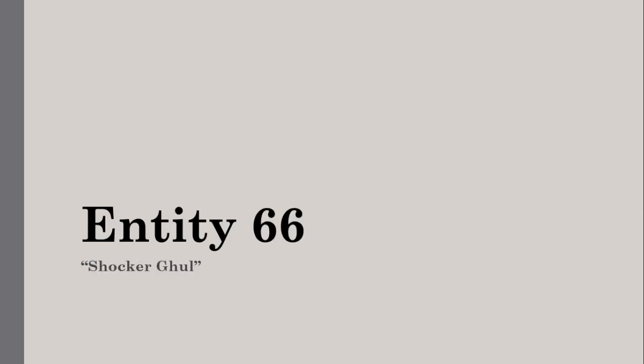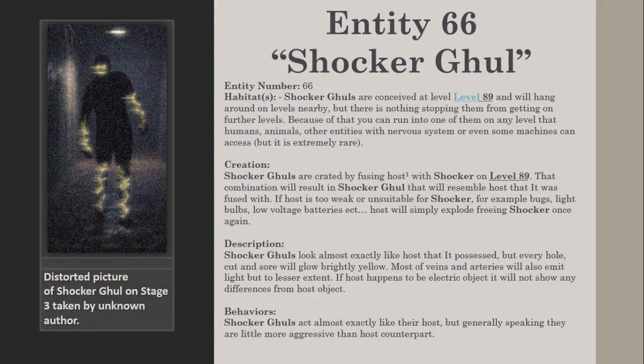Entity 66: Shocker Ghoul. Entity number 66. Habitats: Shocker Ghouls are conceived at level 89 and will hang around on levels nearby, but there is nothing stopping them from getting onto further levels. Because of that, you can run into one of them on any level that humans, animals, other entities with a nervous system, or even some machines can access, but it is extremely rare.